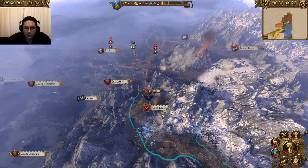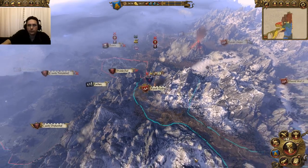Welcome everyone. This is Warhammer Total War. My name is Papa Sean and we're going to show you how to join a Confederation.